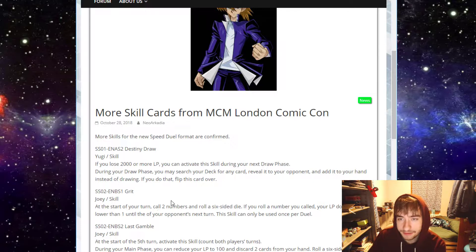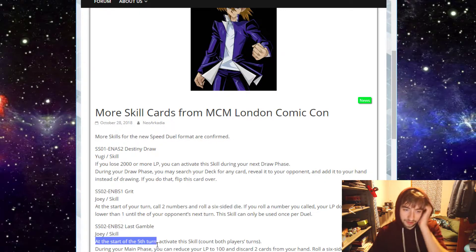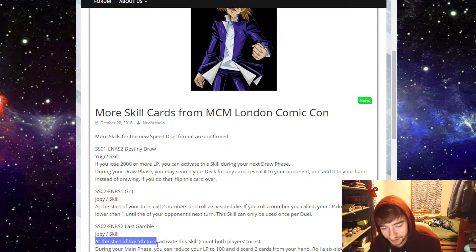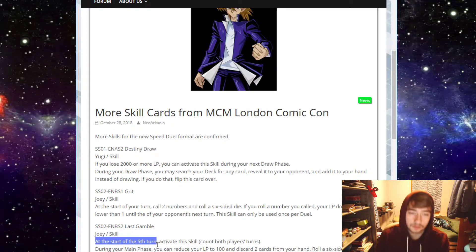Then we have Last Gamble, another Joey skill. At the start of the fifth turn — counting both players' turns — so either your third turn or your opponent's third turn. You have to be careful because it activates at the start of the fifth turn specifically; if you're not paying attention and forget which turn is which, you won't be able to activate this ability anymore. The meat of the card: during your main phase, you can reduce your life points to 100, discard two cards from your hand, roll a six-sided die, and draw cards equal to the result. This skill can only be used once per duel.